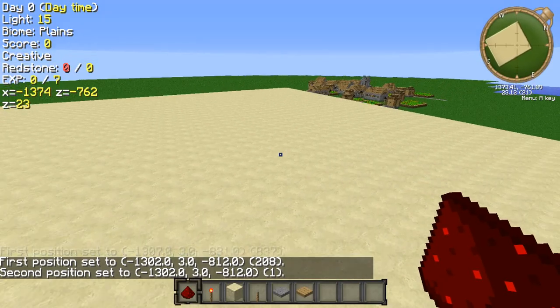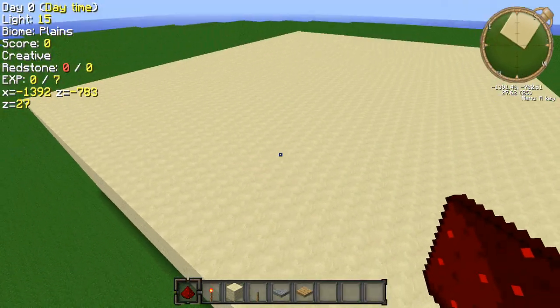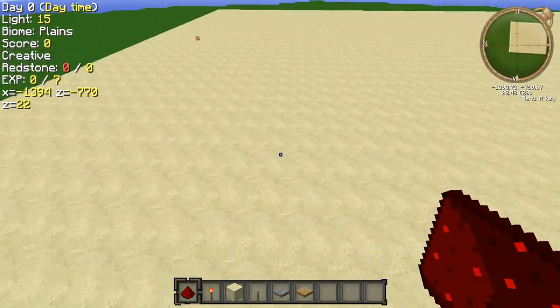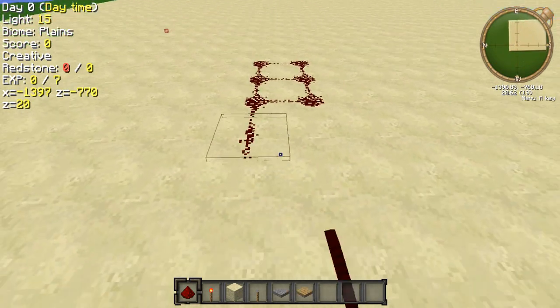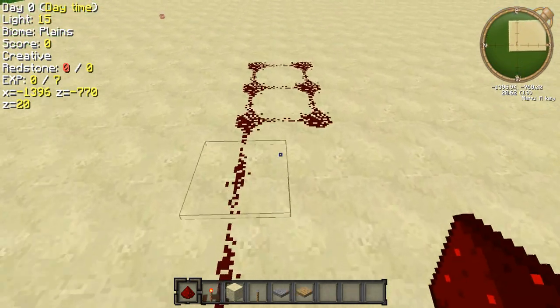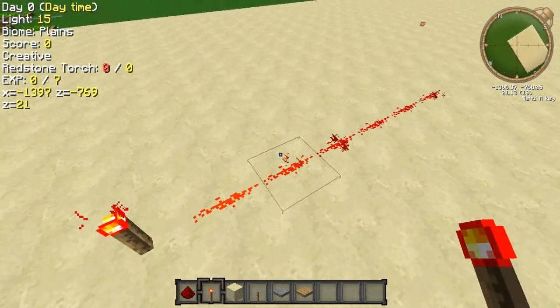Hey, what's up, my phone guy, it's Kai here and today I'm doing a little redstone tutorial. I've got my big chunker area. I'm using a texture pack if you wondered why redstone looks a bit different — it's just Faithful. Powered redstone, as you can see.